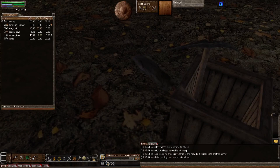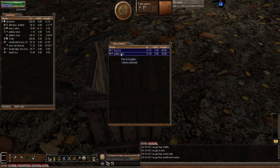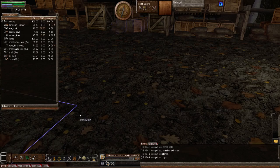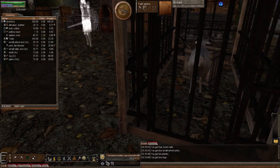Let's open this and in there you'll see the components we need to make a creature transporter. You need ten planks, two logs, four shafts, four small nails, one yoke, and two small wheel axles in order to make a creature transporter. I'm going to make it next to this cage. You've got to hook the horses up to it - you're also going to have to load the creature cage, so you might as well build it close to the cage.